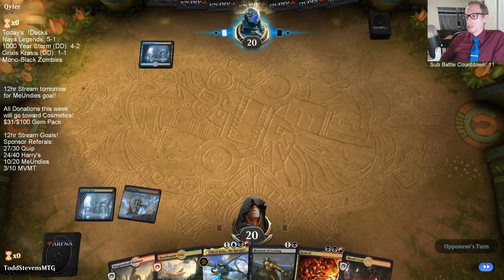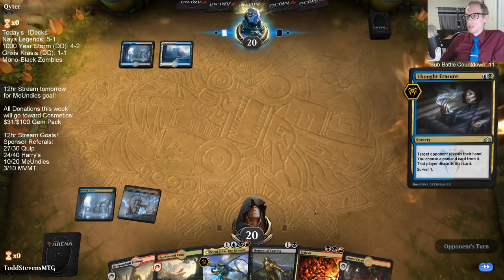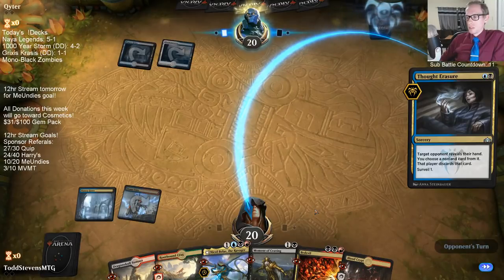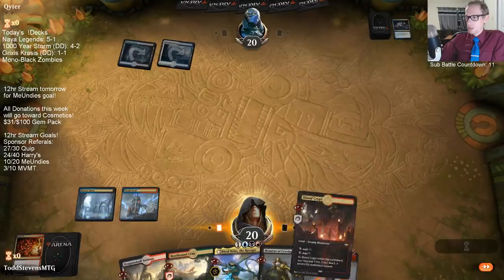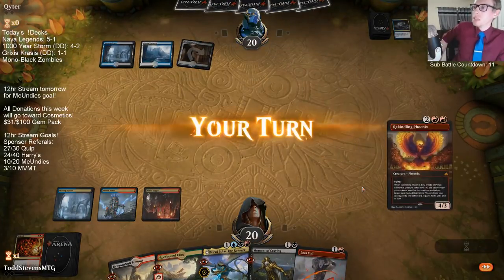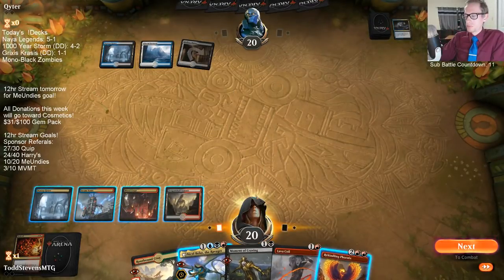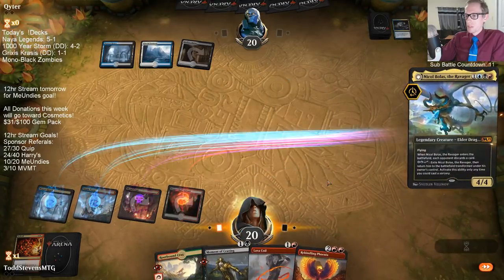Starting a new game with Watery Grave. They take Nicol Bolas — we have nothing. Could see them taking Bedevil if they have Teferi they want to protect. We drew the worst possible card in our deck, Lava Coil. With only one Moment of Craving, the four Lava Coils are basically the only actual dead cards.